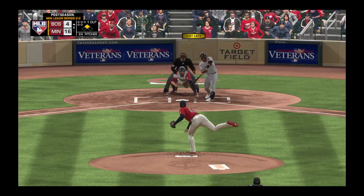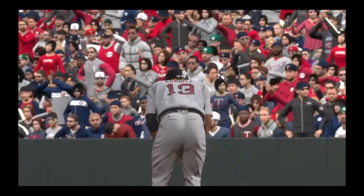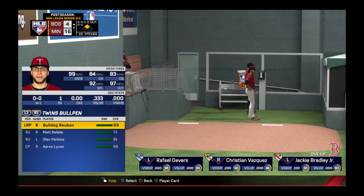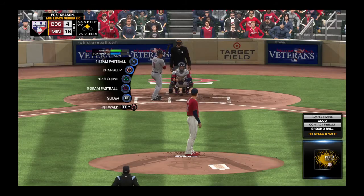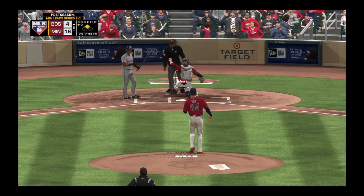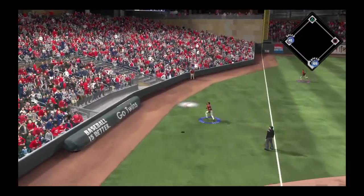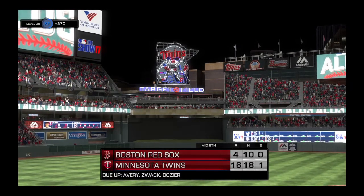Here's the left fielder Hanley Ramirez — he grounds it sharply to third, throw in time at first for out number two. The batter, number 11, stepping up — three at-bats in this one, all ending with him going down on strikes. Here comes the first pitch — a fastball right down the middle for a strike. Action in the bullpen as their closer starts to get loose. The 0-1 — swing and he pops up toward foul territory. Number 11 has it and the side is retired. No runs on a base hit, no errors, one man left aboard.